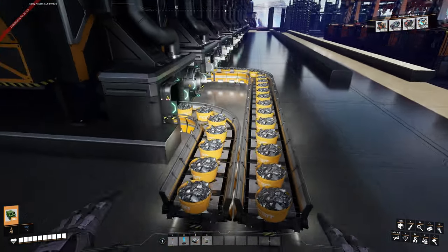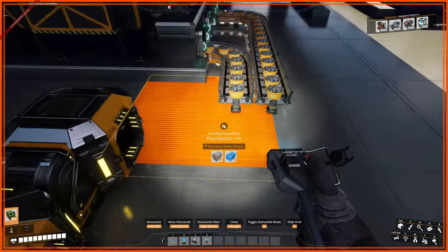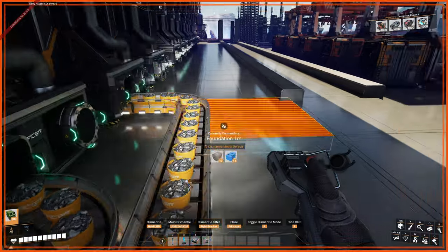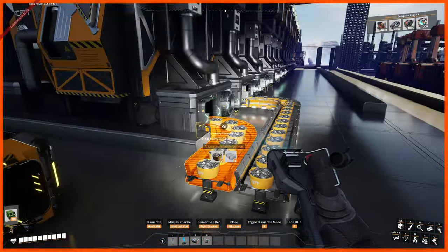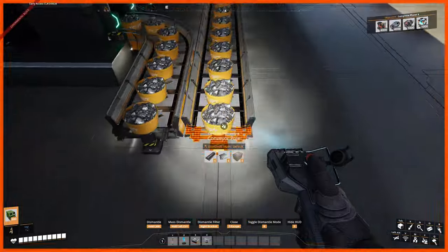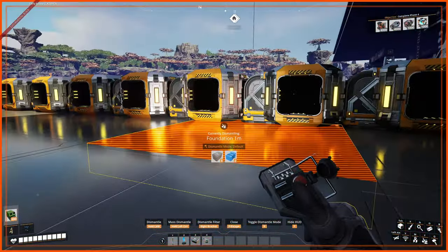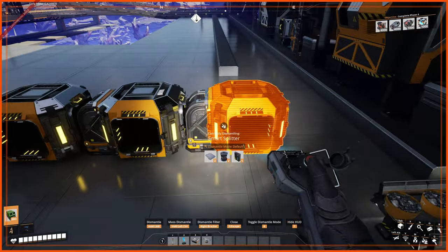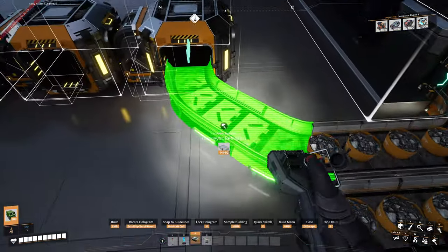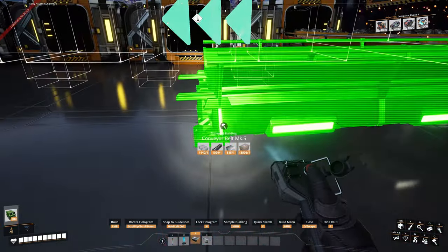Some of you might wonder: why not just merge two 400 lines together and use one smart splitter with overflow? The problem is you can't factor in which line will be the primary. One line might constantly run through the merger while the other backs up, then the smart splitter overflows the 20 from the wrong line. It's ideal to put everything into individual smart splitters so you know there won't be any problems.